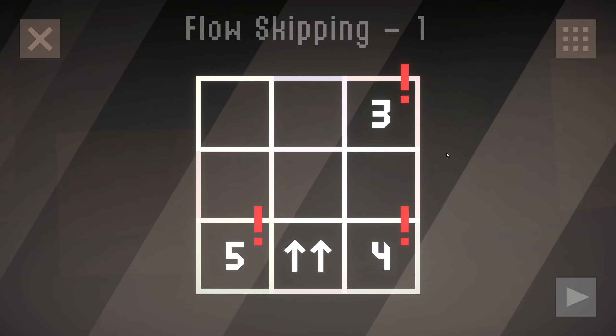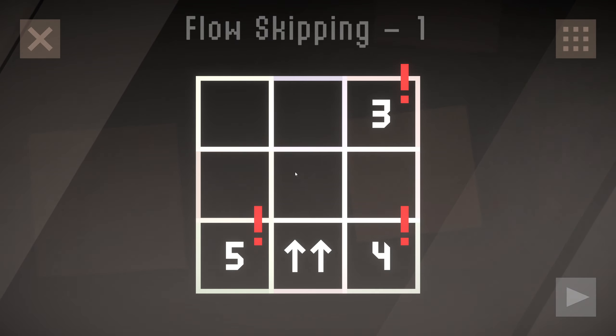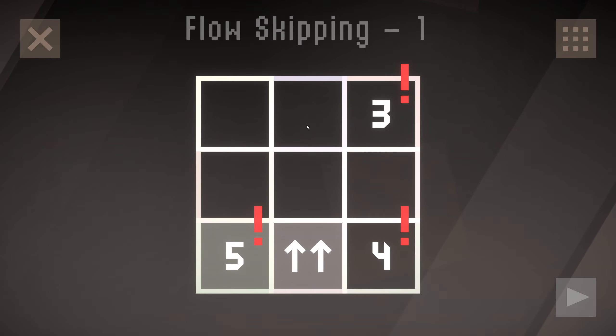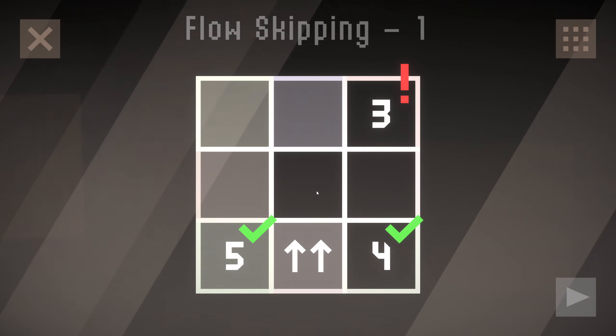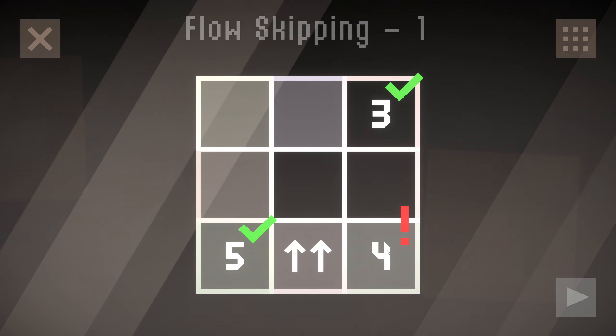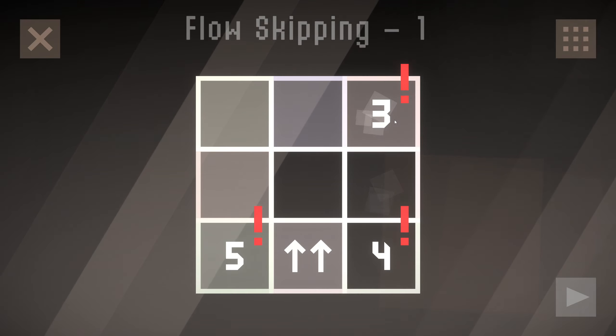Let's see what's happening on the lower side. Double arrows. Flow skipping. One, two, three, four, five. And this needs one, two, three. If I do that, this goes one, two, three, four, five, which is no good.